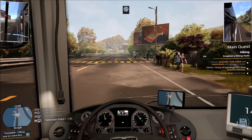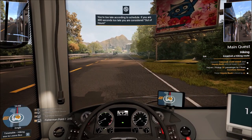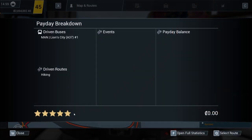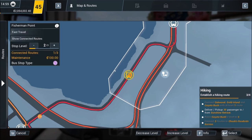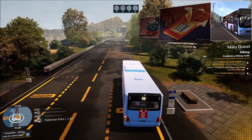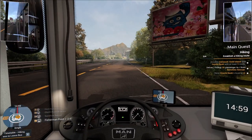We made it to the stop about two minutes behind schedule. The game is fussing at me for being late, of course. We got some more money — creeping dangerously close to that 300,000 mark. 272,000 — and the hiking route at 318 may actually be our best route overall for making money. So let's go ahead and upgrade it.